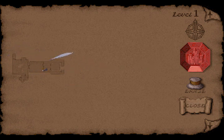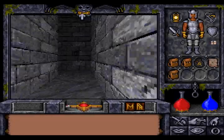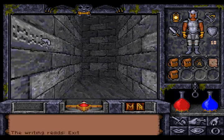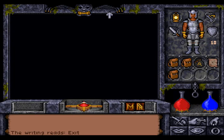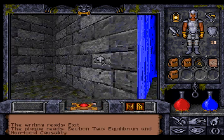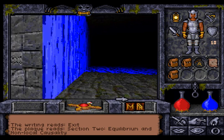We mapped out the whole area. It looks a little bit like a person, with the head and the two arms above the head. Put the coffer on the plate, and that opens the portcullis that leads to the exit. And we are in the next part — Section 2: Equilibrium and non-local causality.